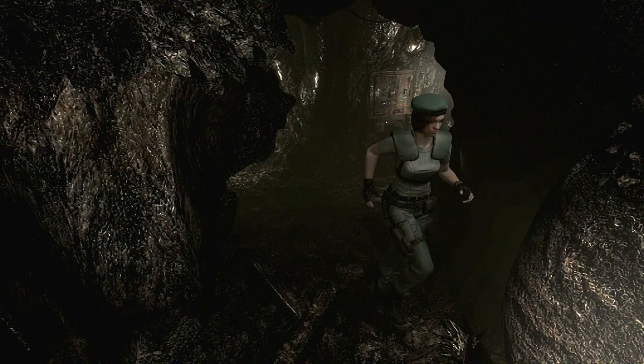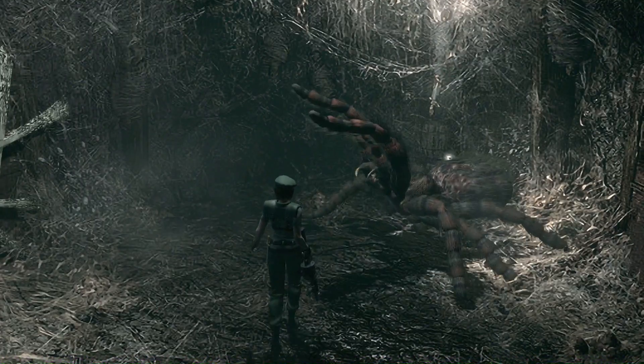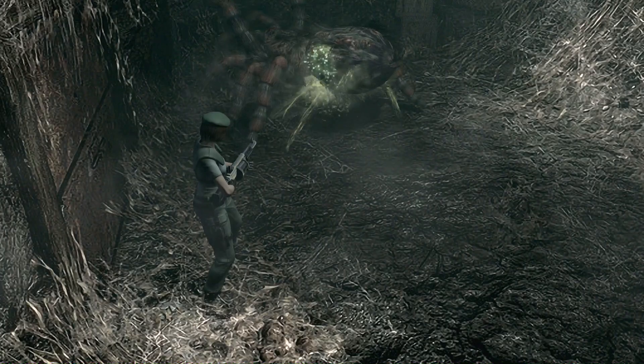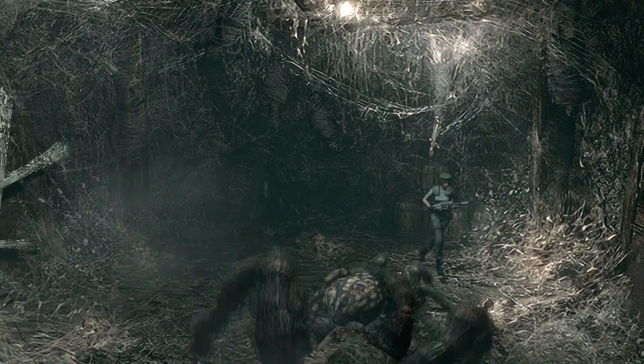As we step into this door, have your grenade launcher prepared — either the grenade launcher or the magnum. Use the acid rounds if you have a few left because they work really nicely here. The Black Tiger — which is the name of the huge spider — is actually very easy to deal with. It moves very slowly and five acid round shots are enough to finish it off. Now quickly get out of the room, because if you don't leave, spiders will keep attacking you.